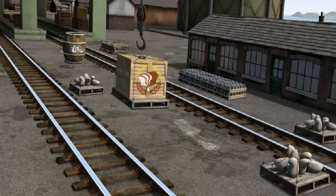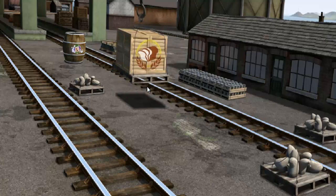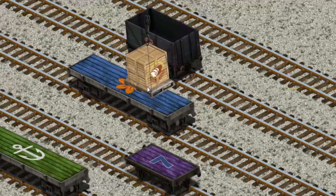There you go. Let's lift and load. Now the cargo must be loaded. Help Cranky find the black cargo car with a red number five.